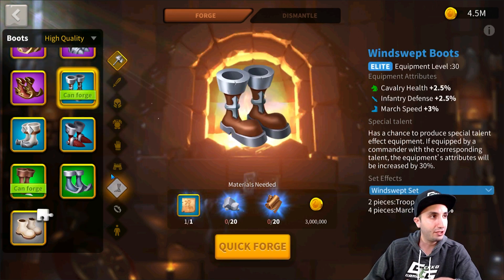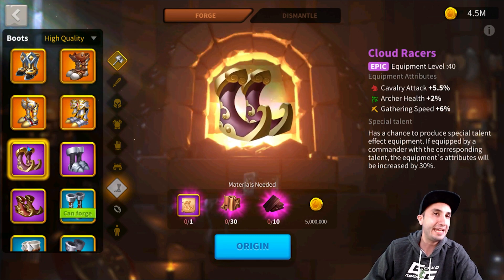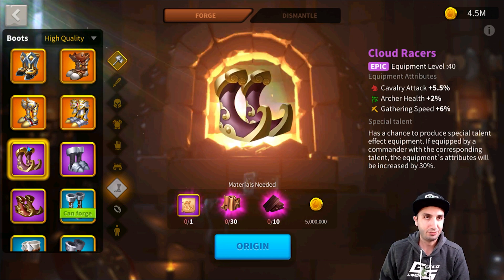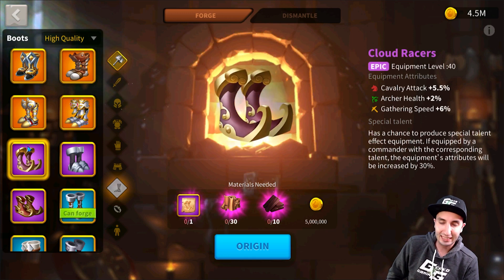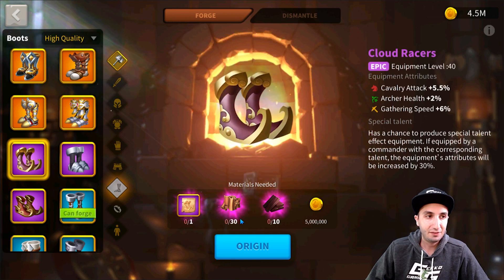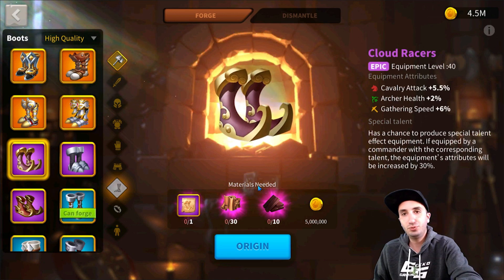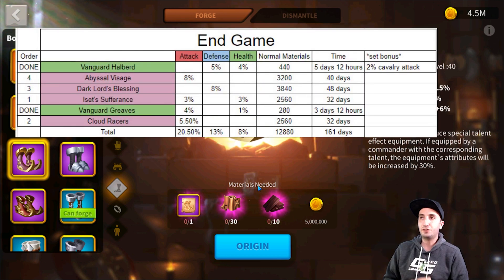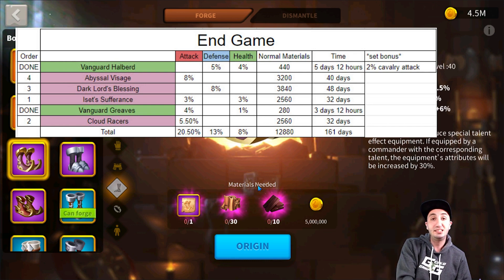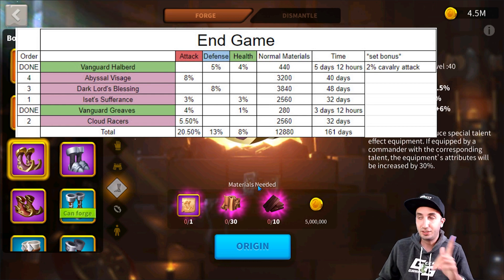For the shoes, the final piece of equipment is the Cloud Racers. I hate this piece because I kept getting tons of them instead of other gear. It gives 5.5% cavalry attack — a nice 3% boost. It's very heavy on leather. This is our second recommendation — after Isis Sufferance, go for the Cloud Racers. That way you get the most extra percentage for the least amount of crafting time and materials required.